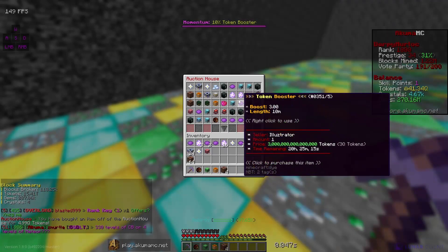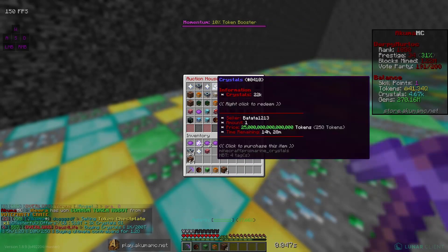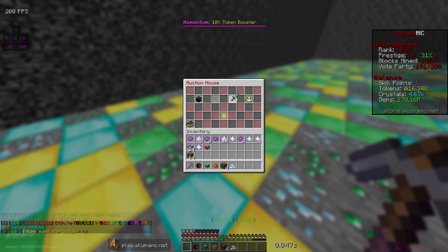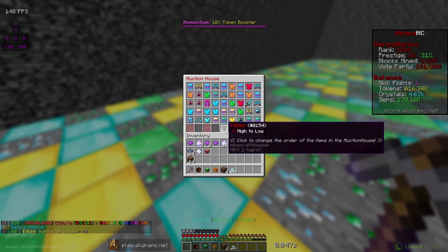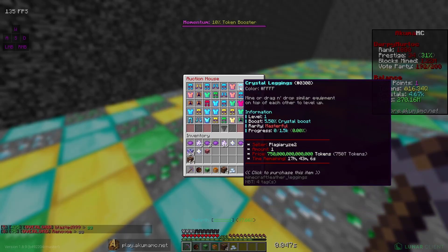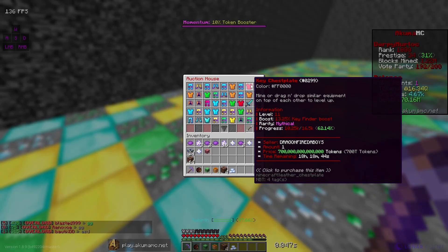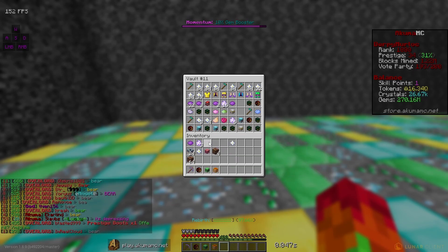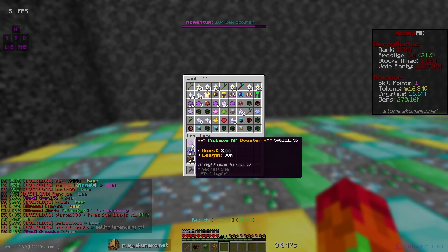Since I don't need any tokens anymore, I can see if there's anything on the auction house that I need. I could probably use these mythical armor boxes, so I'm gonna buy those. Anything else on here that's good? I could probably use these crystals as well, so I'll buy those — even though that's a very very bad deal. Let's check the armor too to see if there's any good stuff. It doesn't seem like there's anything I would need — I really want masterful stuff right now.